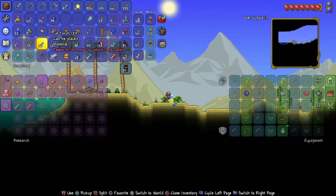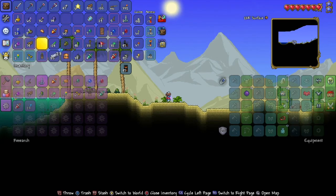I need a hundred ice torches to duplicate it. As you can see, I only have 23. So what I'm going to do to perform this glitch, you have to pick up the item you want to duplicate.